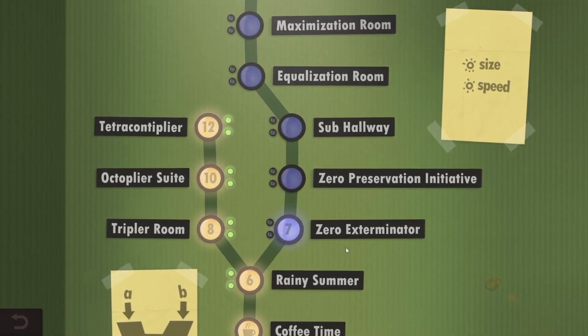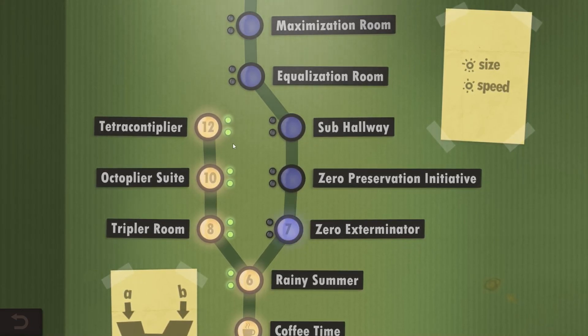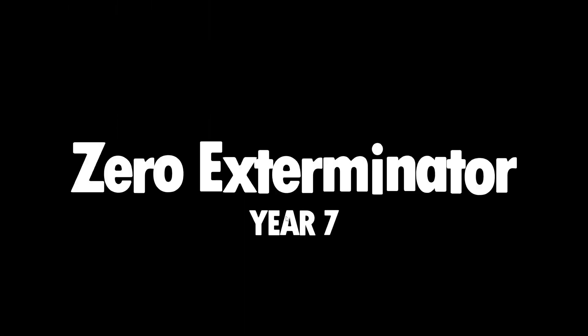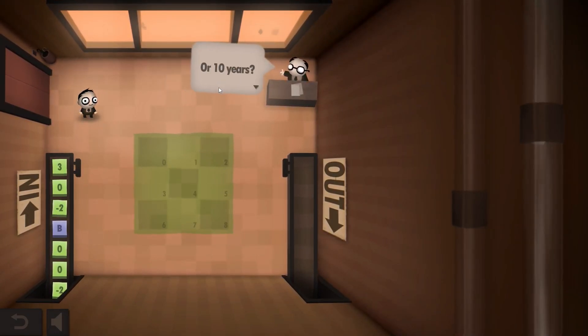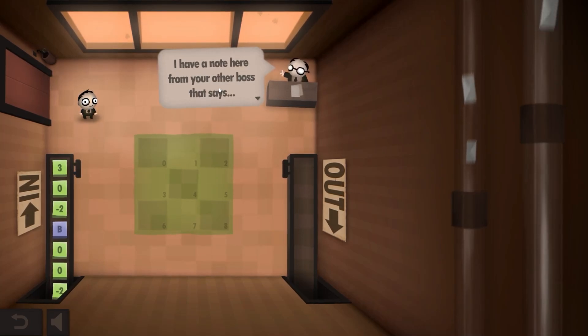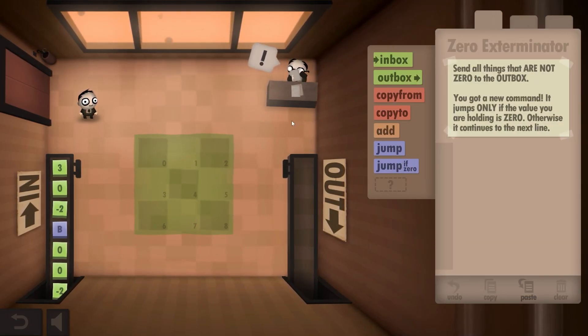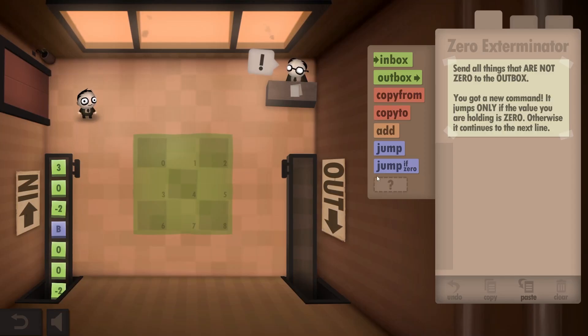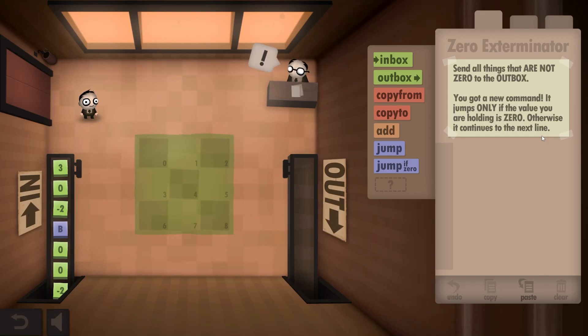That's all these optional challenges completed, and I think we have some time to do Zero Exterminator, level 7. I expect to maybe unlock some if statements here so we can optimize — like if there's a 0 you just put it there, no need to multiply it by 40. We've got a new command: jump if zero. It jumps only if the value you're holding is 0, otherwise it continues to the next line. That's a fun way to write an if statement, honestly.